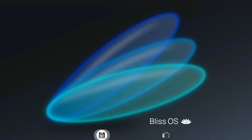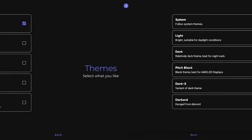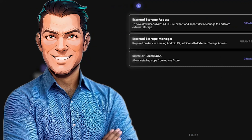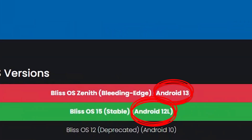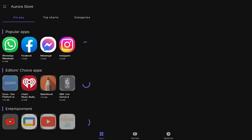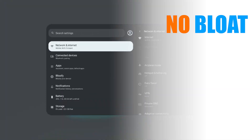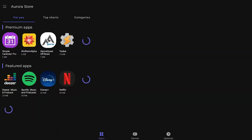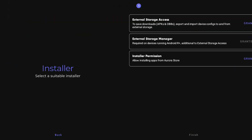Next is BlizzOS. Unlike PrimeOS, this one is more for people who want a stable and updated Android experience on their PC. They already have builds for Android 12, 13, and even 14, meaning you get an experience super close to a Pixel phone but on your laptop or desktop. The look is very clean, like stock Android — no bloat, no ads. That makes it perfect for daily use, web browsing, watching videos, or running normal apps. It also works really well on older laptops.